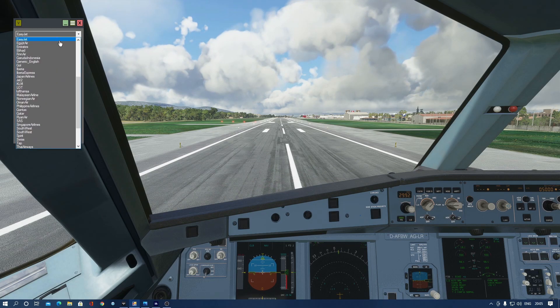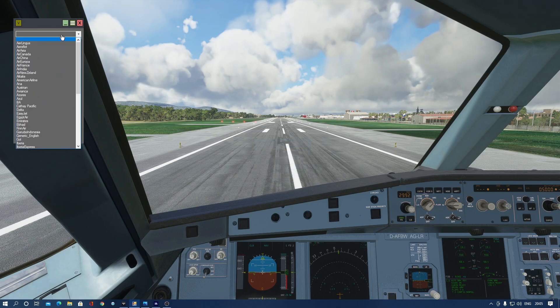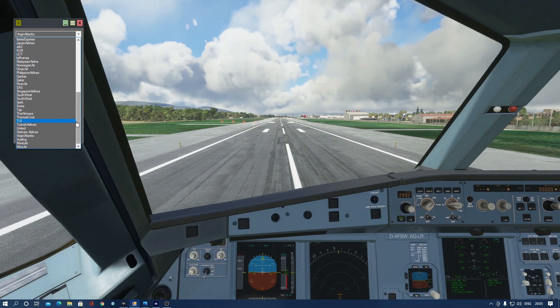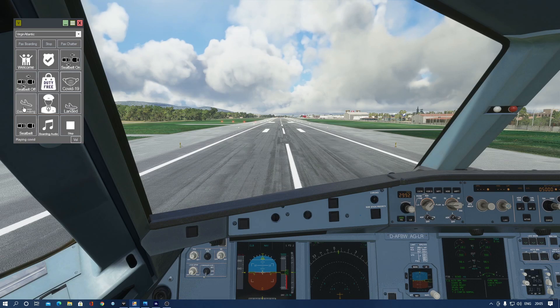I was pressing the buttons wondering why they weren't working, and then I looked in here and was amazed — they have Virgin Atlantic, airlines from A to Z, a lot of airports. I think you can add them yourself too. So let's go with Virgin Atlantic today. You can do a welcome message, seatbelts on, seatbelts off, and duty free — although a lot of them don't have those features due to COVID-19.